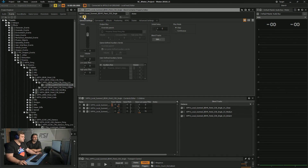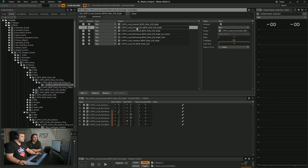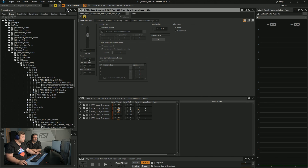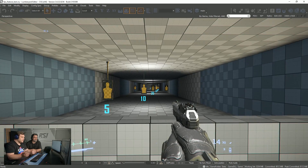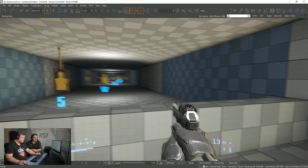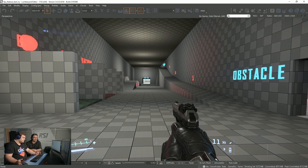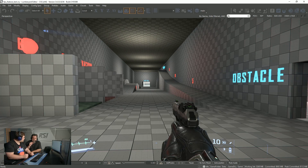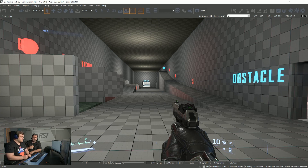If we jump back over to Wwise, we can listen to some of the other layers. Here are the environment sounds. If I solo that, we can hear the sound of the gun making reflections in the environment. We're in quite a small environment here — if I run out into this bigger room, it's a slightly bigger sound. So the first time we were hearing the sound of the actual bullet being shot; right now we're hearing what the environment adds to it.